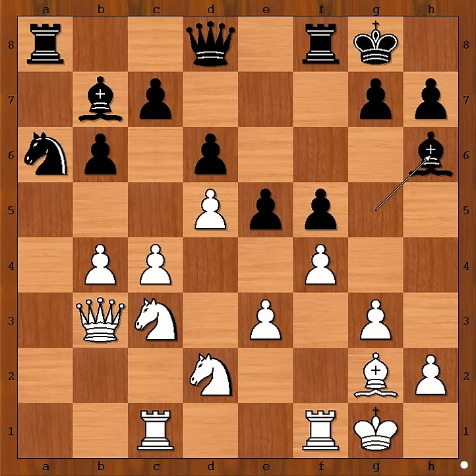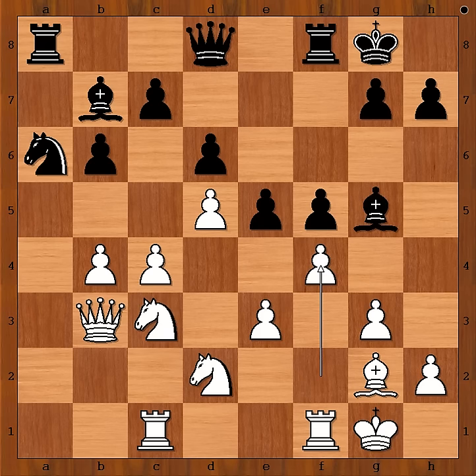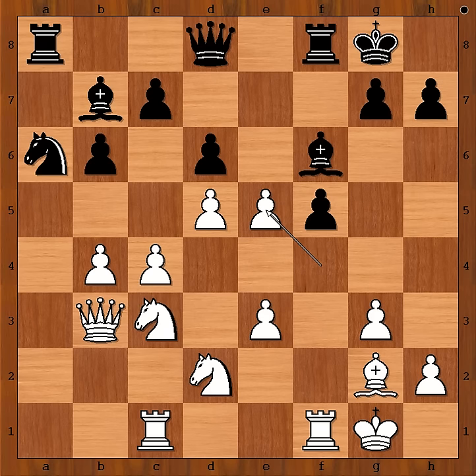And now if f takes on e5, it doesn't work, because Bxe3 check, King to h1, bishop takes knight. In the game we have bishop to f6, and now Nakamura captured the pawn on e5. This would not have been possible if the bishop was on h6.